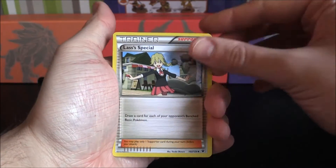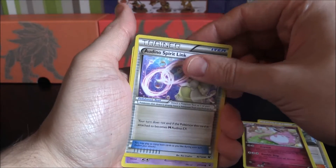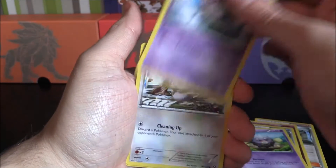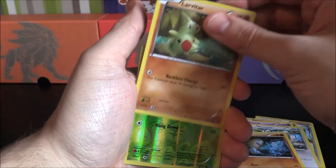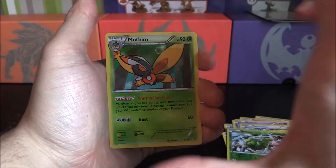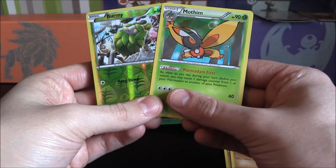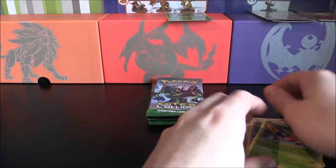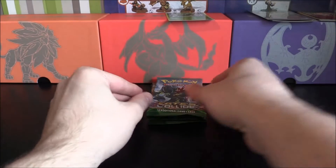So first off we have a Lass Special, a Wigglytuff, an Ordino Spirit Link, Koffing, Spoink, Mincino, a Diglett, a Larvitar, Reverse Burmy, and then we have a Mothim. That is okay, we'll take that — and that's actually pretty cool because a Mothim evolves from a Burmy, who knew that? So let's put our Reverse Burmy up there. Not a bad start, you know, it's extra cards, some new ones as well, which is always good to see.